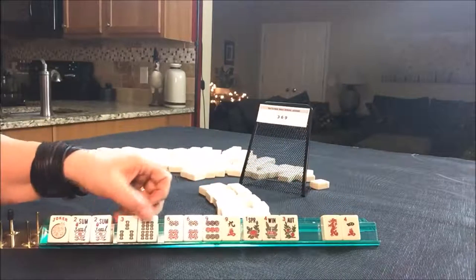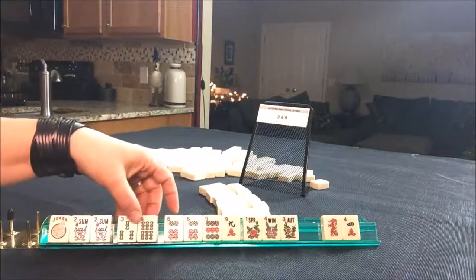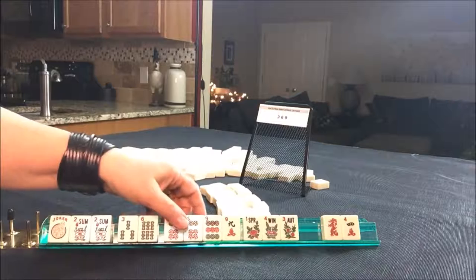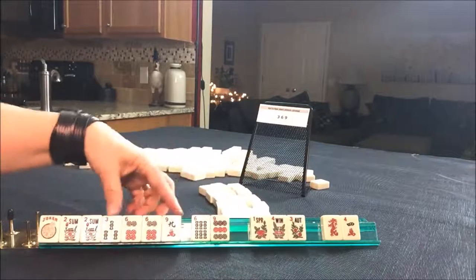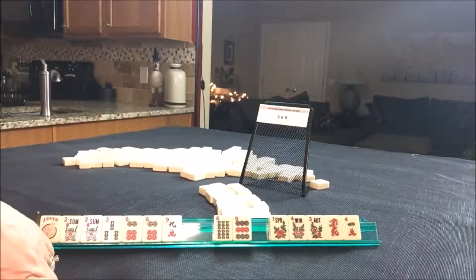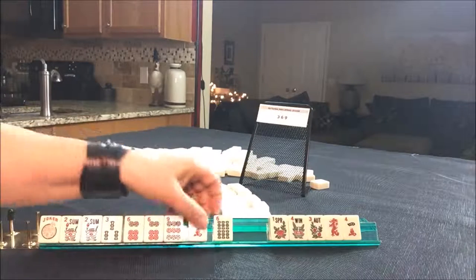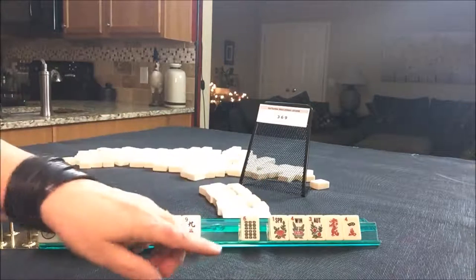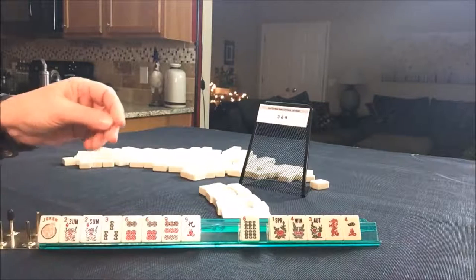Two discards unless we pick something. So let's look at — there are two options with flowers. The third one down: three, six, nine in one suit. Or three, nine mixed. So we could maybe play three, six, nine mixed, or the last one — three, six, nine in one suit is an option too. We're kind of in between. And then we have three, six in pungs and nines in pungs.